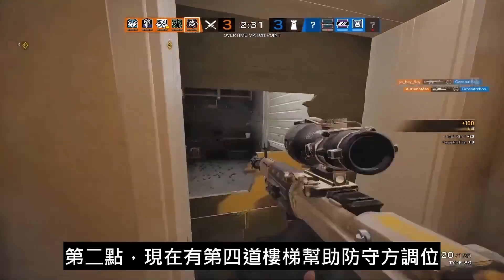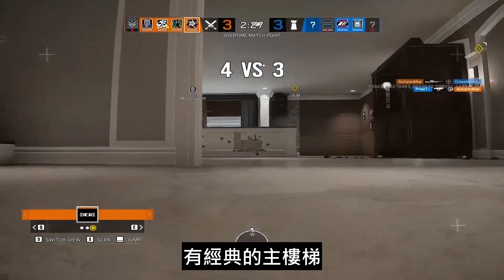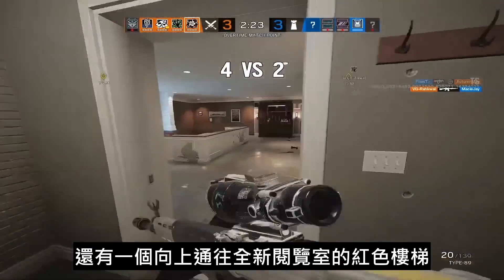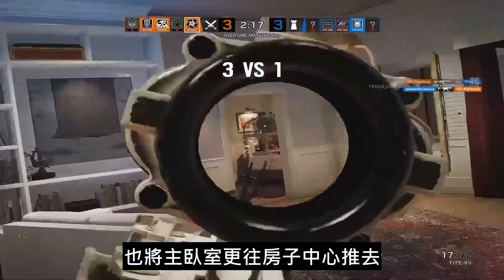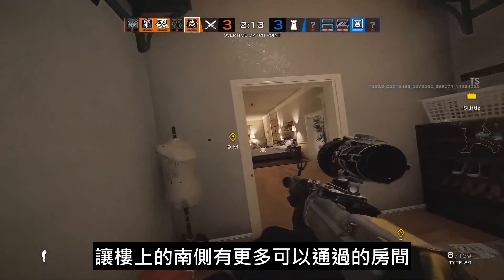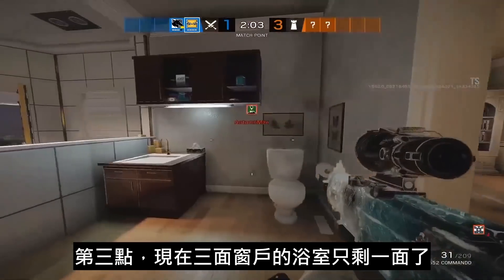Second, there is now a fourth staircase helping the defense with rotates. You have your traditional main stairs, the stairs going down into gym, the west stairs, and now a red staircase going up into the newly added reading room. This expands the map a lot, pushing master bedroom further towards the center of the house and allowing more room to move upstairs on the south side.